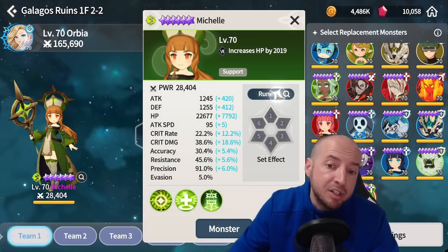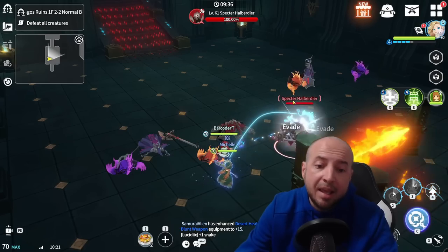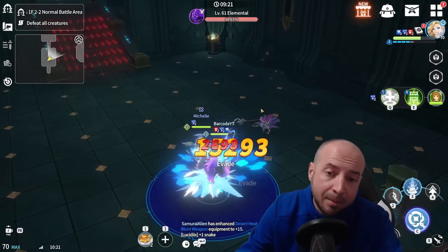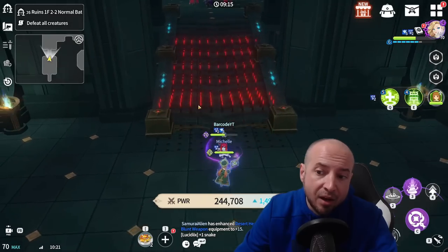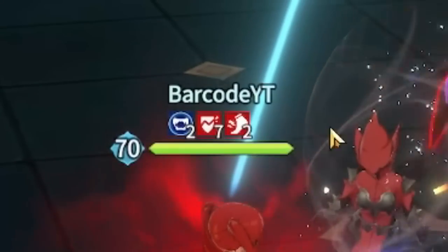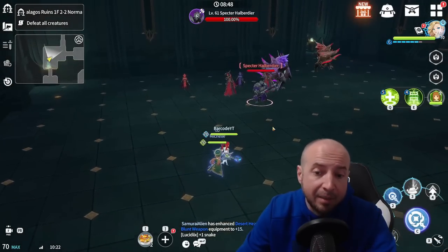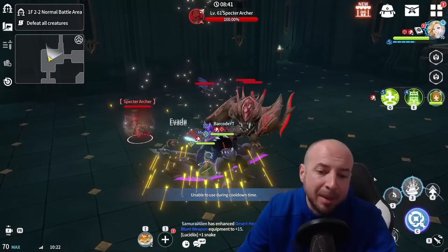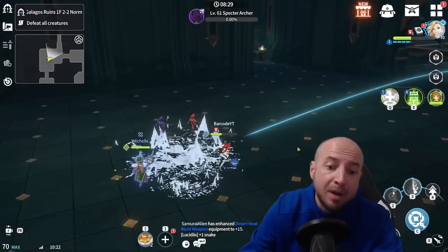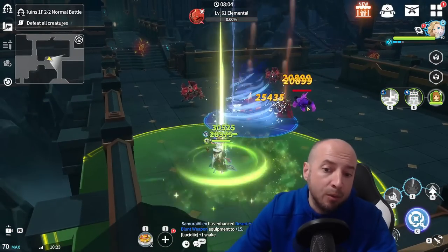Don't forget about changing runes — we have rune presets you can switch whenever you want. The best way to play Galagos is manually. It's really strong to know when to switch weapon elements for your summoner. For example, as Orbia, switching to dark element gives her a self-sustain on her second skill so you can throw out the life drain, then switch to water for more damage while the life drain continues. For Cleef, switch to fire for a heal over time, then to wind for more heals. If you're running a healer it's not a big deal — you can stay on the stronger element, which this season is water.